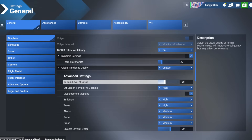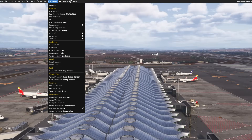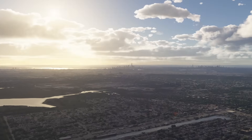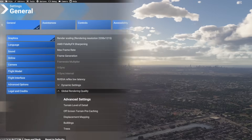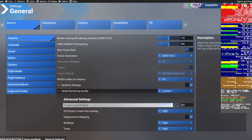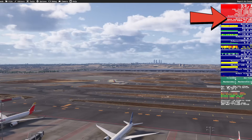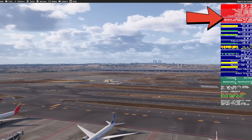Dropping that terrain level of detail to a sensible level suddenly makes the sim really smooth, even at busy airport hubs. Here is how to find your perfect value: turn on the dev mode FPS window and set your terrain LOD to 100. Try flying over a dense area like a big airport or a city with photogrammetry, and slowly increase the TLOD in small steps — maybe 10 at a time — stopping the moment the main thread turns yellow or stutters appear. Bring it back down slightly and you've found your sweet spot: your own personal terrain LOD ceiling.